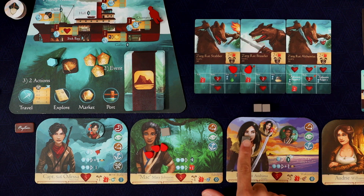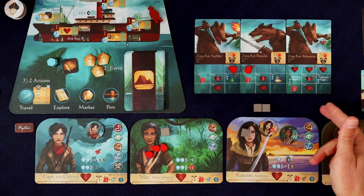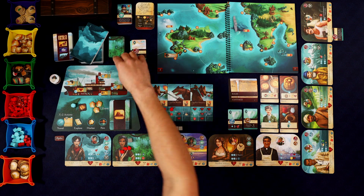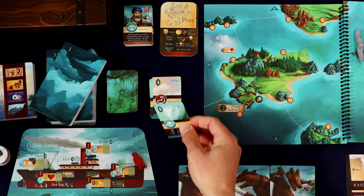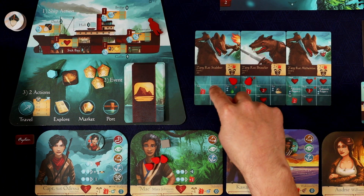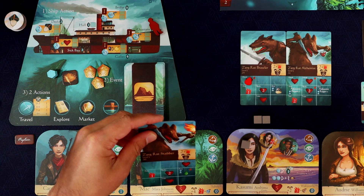Then we're going to have Kasumi go next. She's getting plus two accuracy, so she's at four accuracy. For one command, if we get a one, she can redo that. I think she goes after one of these harder folks — she's doing three damage. For three damage she could take out the stabber completely. Maybe that would be worthwhile. She's going after the stabber. That's a hit — she's going to do three damage and just take out the stabber.